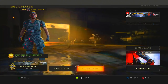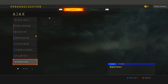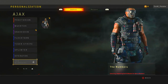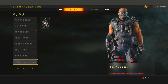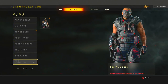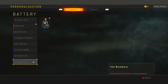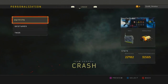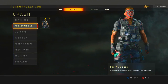In order to unlock this skin, I'll show you what you have to do. It says on the bottom — I'm just going to a different character — it says 'unlock by completing outfit missions for Ajax in Blackout.' Then for Battery it says 'unlock by completing the outfit mission for Battery in Blackout.' Same for Crash, I have it unlocked already.